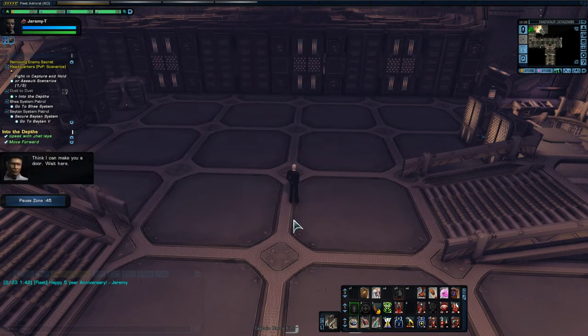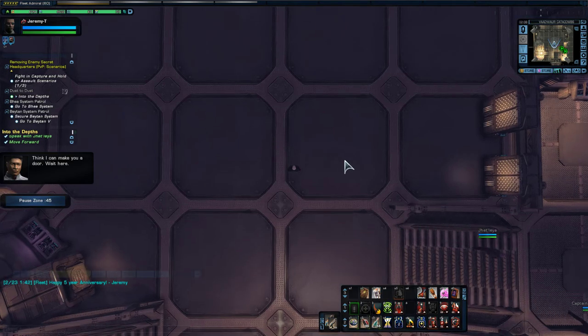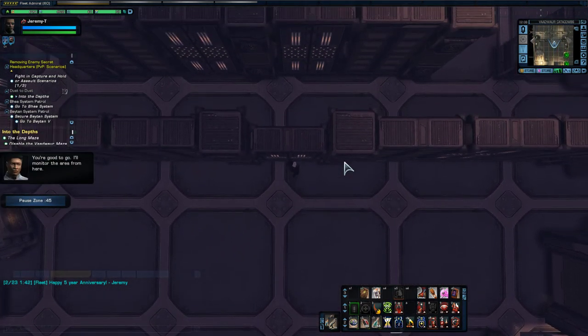The easiest way to do this is to rotate your camera directly down and look from the top down, zoom out as far as you can, and stand at the door being ready. And there goes the door.